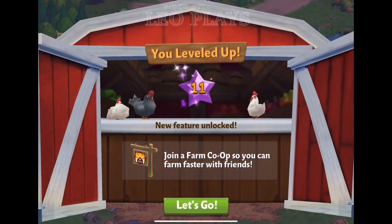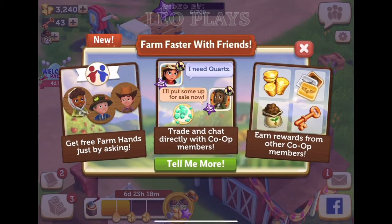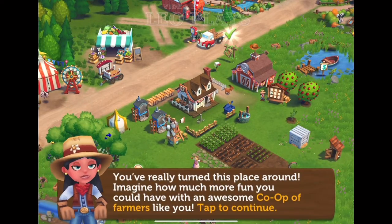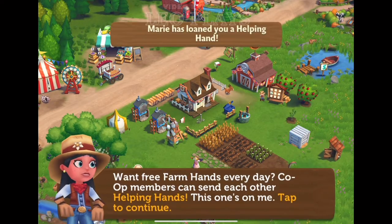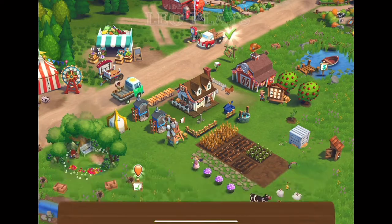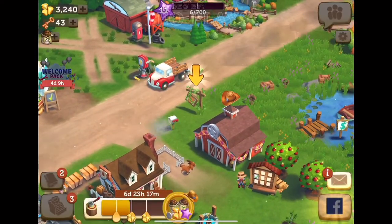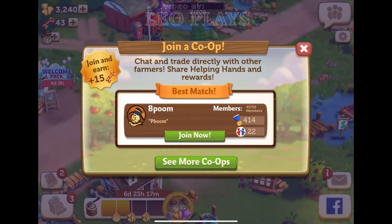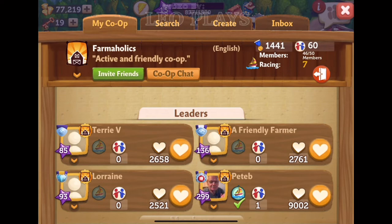Level 11, you will finally get to join a farms co-op. Township has its co-op also, although you won't be able to join it until you reach level 19. So here I am joining a co-op, and I really like my group — it's an active and helpful group.